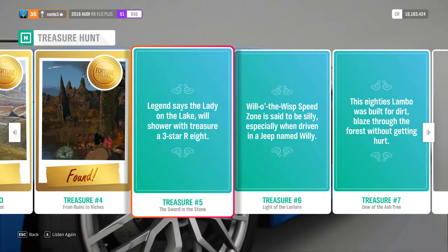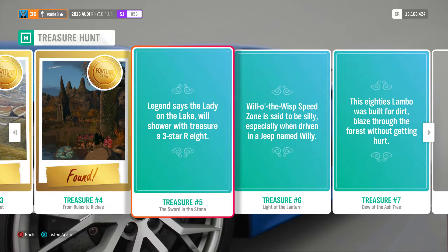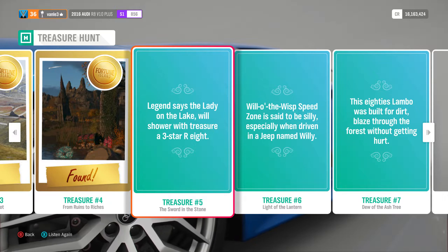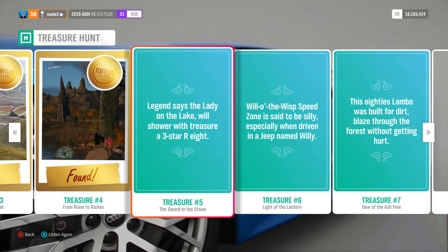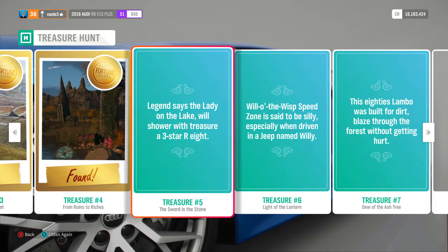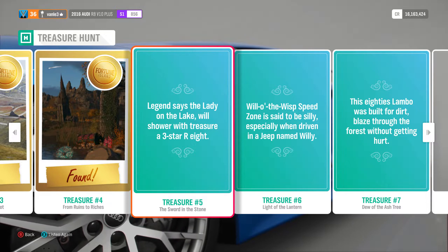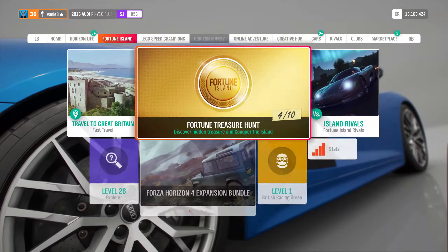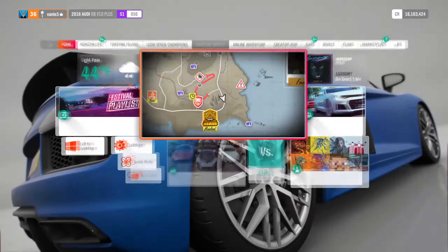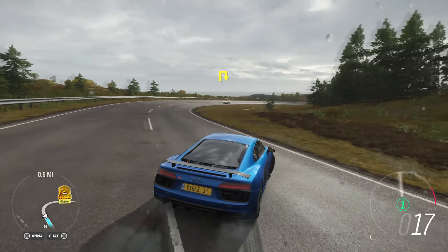Here we are with number five. The clue is: 'The lady on the lake will shower you with treasure — a 3-star R8.' This one is relatively simple if you know the legend. Lady on the Lake is a speed trap, and 3-star means you need to get three stars. The R8 is obviously the Audi R8. The speed trap is down here — we smashed it already with the 4GT, but now we'll use the R8.